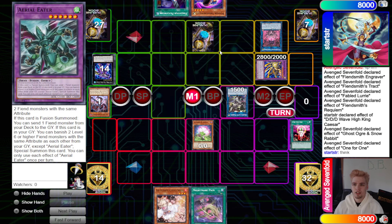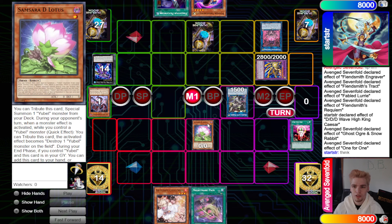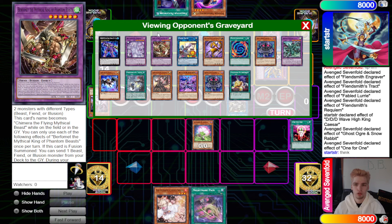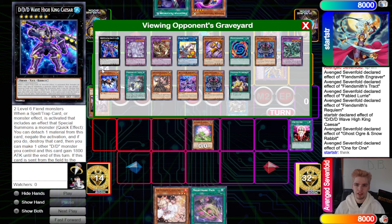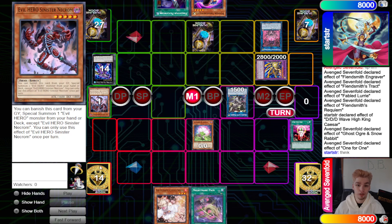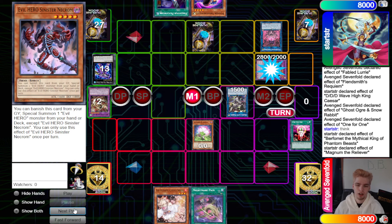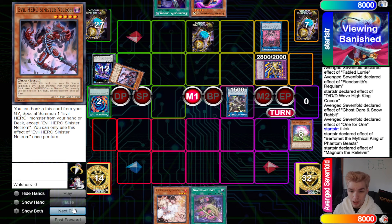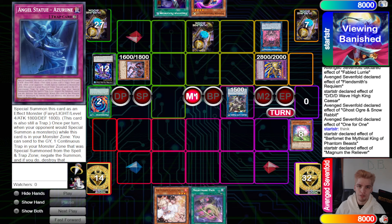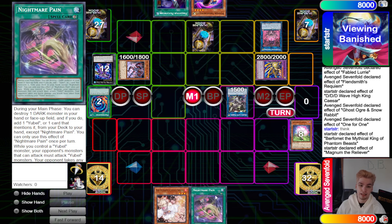One for One discards Ghost Ogre to bring out Samsara D Lotus. They could activate Angel Statue to special and Magnum the Reliever to pop — or just banish Performant to summon back Evil Hero. Evil Hero is also nice because it'll be a body again next turn. They banish, try to summon out, Magnum the Reliever pops Samsara D Lotus, bring out Evil Hero — they still have Angel Statue set up plus MST.